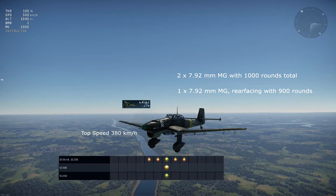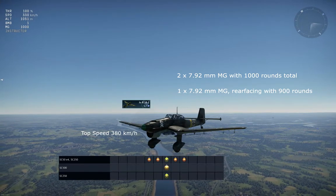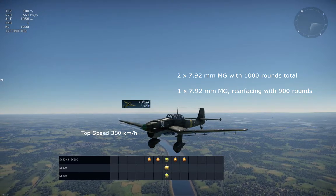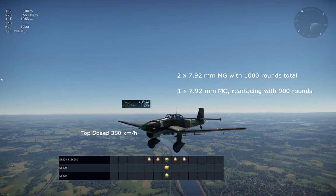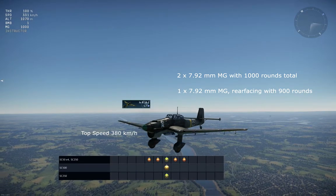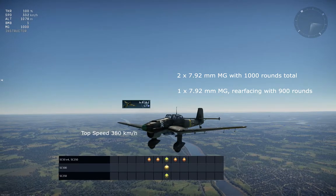The B2 can mount bombs ranging from 50 kilograms to 500 kilograms. The smaller 50 kilogram bombs can be hung under the wings, while the bigger ones from 250 to 500 need to be mounted centerline. You can mount the bombs in three different ways, and that is the least of all of the Stukas.